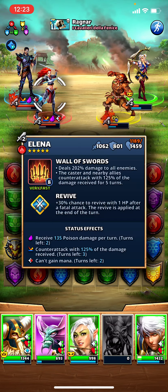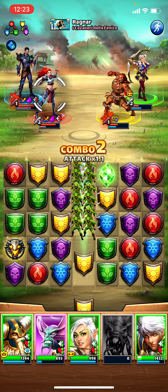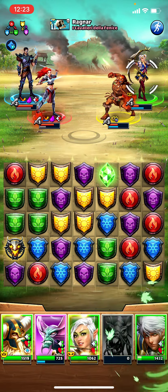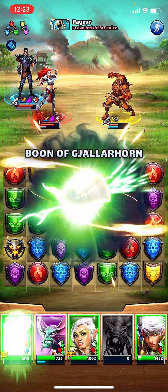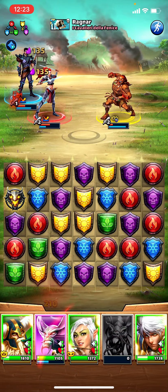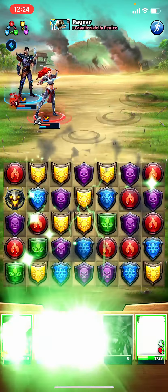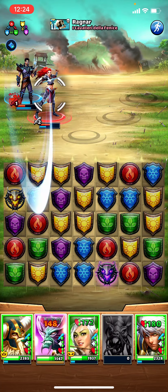How many more turns are left on this counter attack — we do have to be careful of that. All right, take our chances at resurrecting again. See if we can get Jabberwock back. Let's kill Liana because no resurrection can happen on their team. We're gonna overheal, and then I'll just take the reflect damage. See if we can get Jabberwock again — no. Wow, that was pretty cool.